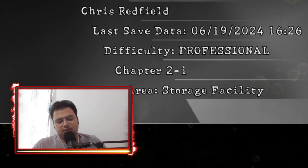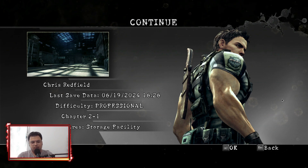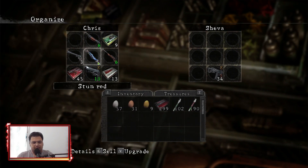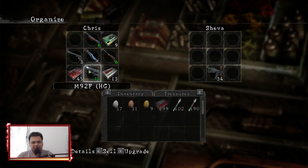Hey everyone, welcome back to yet another episode of my Resident Evil 5 playthrough. We are still working on Nightmare mod and we are at chapter 2-1. We just got our stun rod, so might as well make it useful. Do I want to upgrade any weapon here?